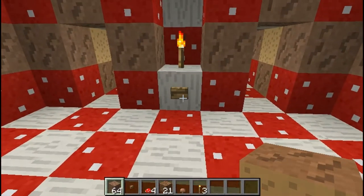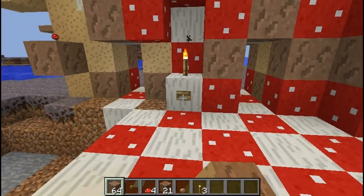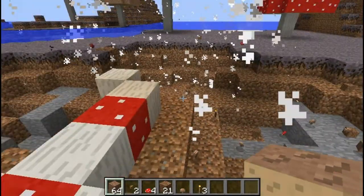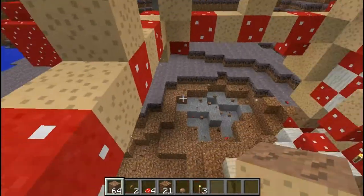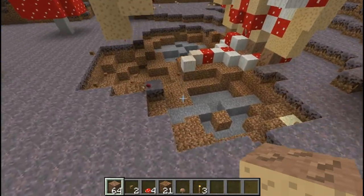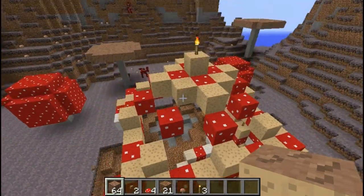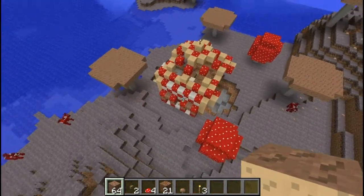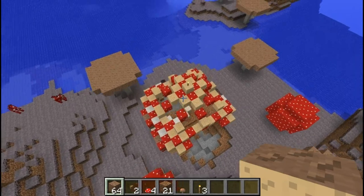I'll just blow up these other two. It actually leaves the one that's correct completely intact, although it does blow quite a hole in the ground. So it looks pretty natural in the mushroom biome. I guess I should have probably showed you that before I blew it up, but oh well.